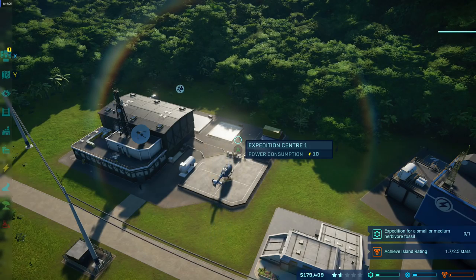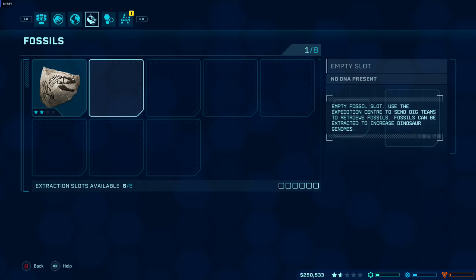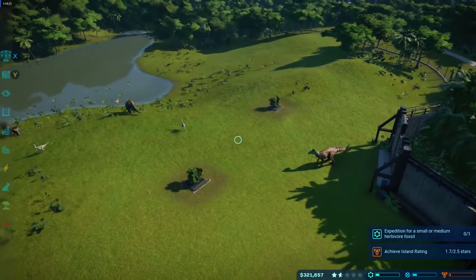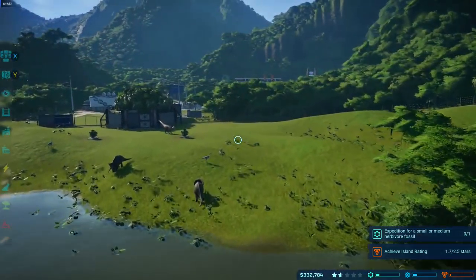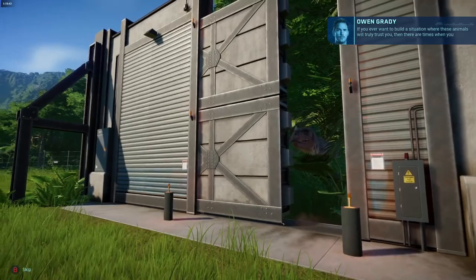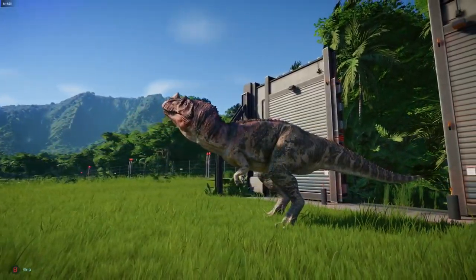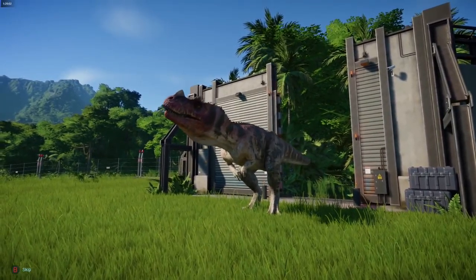The game has a kind of story mode across five islands, each with different objectives that get progressively tougher. It's about balancing keeping the science, security, and entertainment factions happy. The security guys aren't happy because the park rating is too low, and science wants a herbivore fossil — hence more expeditions. But the Ceratosaurus is ready and here it comes — it looks a bit like the Anjanath from Monster Hunter World.